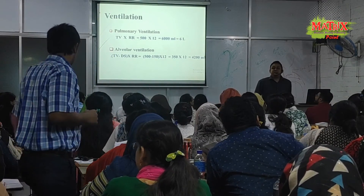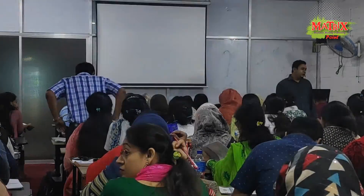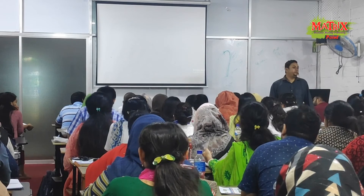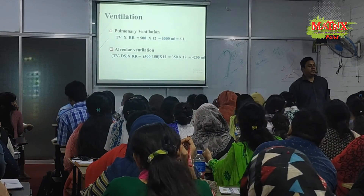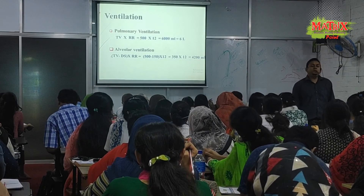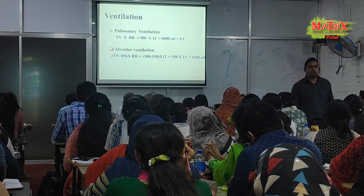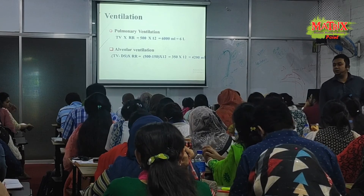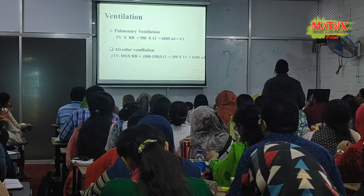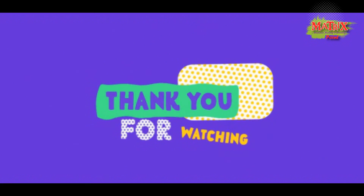The right side of the floor is a full-time block and then press the floor to pull up the left side of the floor. The right side is full of 5 liters. If you have 2 liters blood supply, it will be 1 liter. You can have 4.2 liters and 4.2 liters. Thank you so much for joining us.